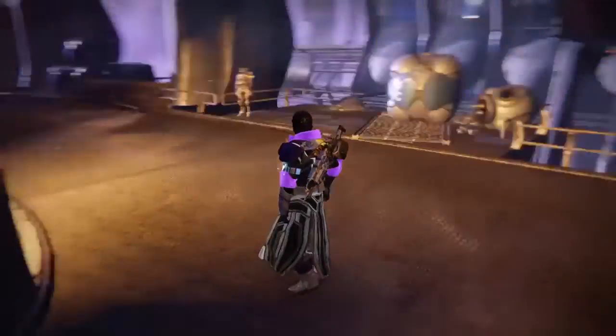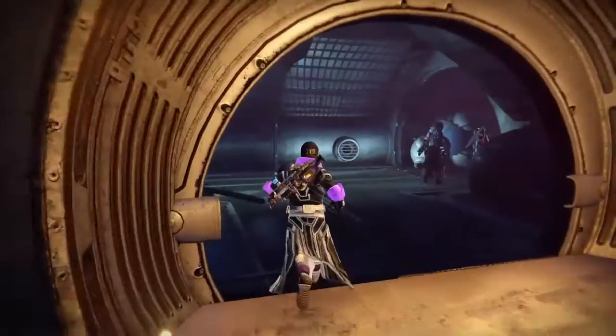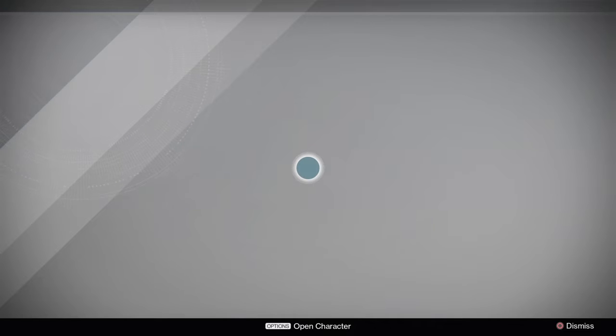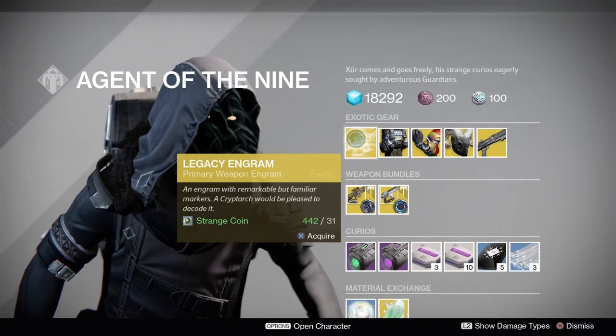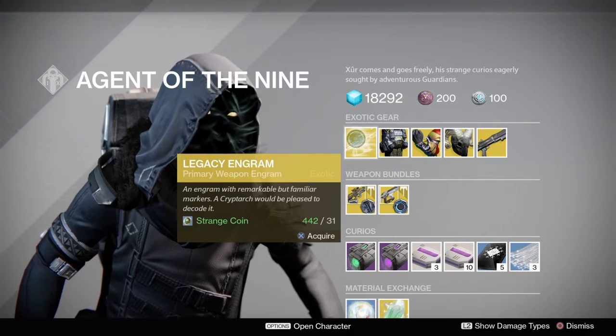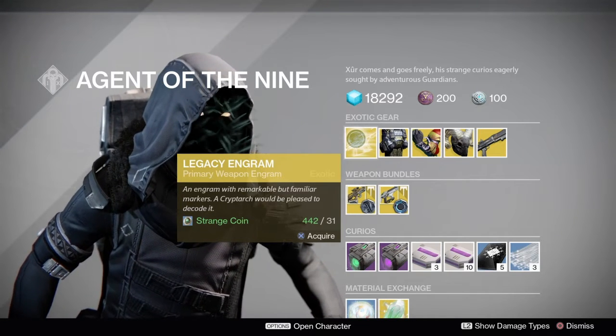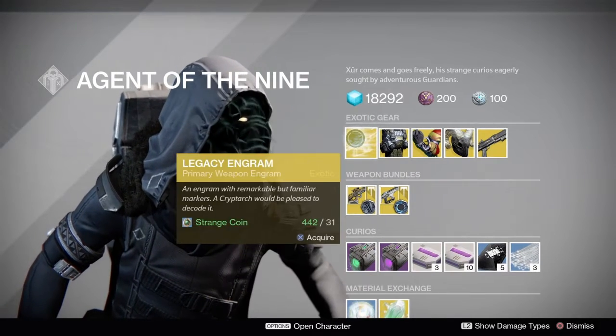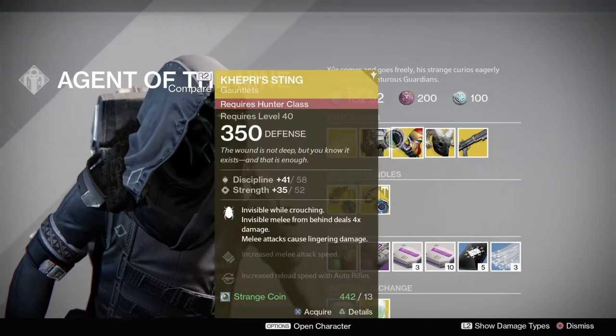This week in Destiny 1, Xur is in the Reef again inside his little hallway. We'll see what he's offering for Destiny 1 players. The Legacy Engram this week is a primary weapon for 31 Strange Coins, giving you a Year 1 Exotic you don't already have. If you do, it'll give you a duplicate. Note: it is not infusible up to max level.